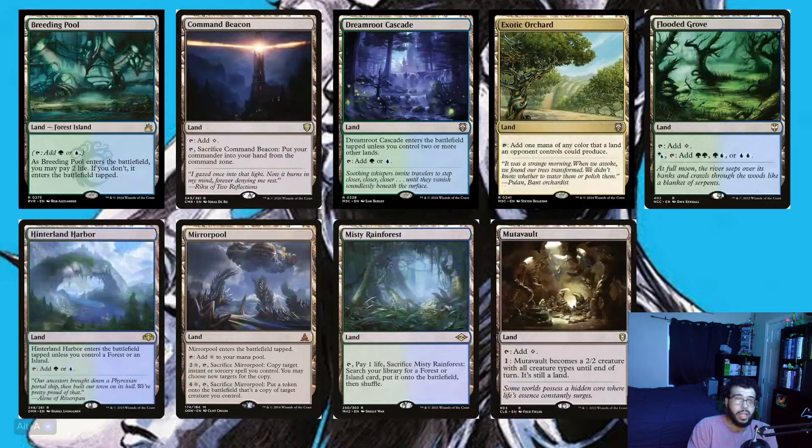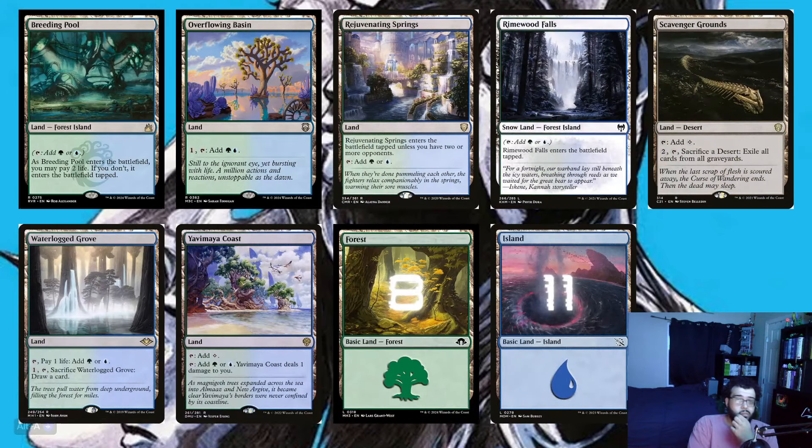Let's talk about the 35 lands: Breeding Pool, Command Beacon, Dreamroot Cascade, Exotic Orchard, Flooded Grove, Hinterland Harbor, Mirrpool, Misty Rainforest, Mutavault, Overflowing Basin, Rejuvenating Springs, Rimwood Falls, Scavenging Grounds, Woodland Grove, Yavimaya Coast, eight Forests, and eleven Islands. You could definitely run more lands — the pre-con leans heavily into the lands theme — but I didn't care about that; I only care about the commander gameplay.